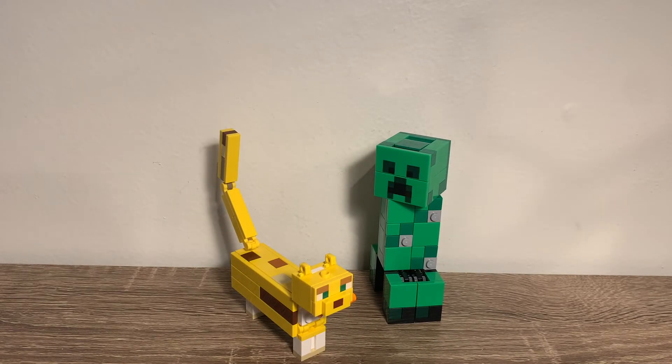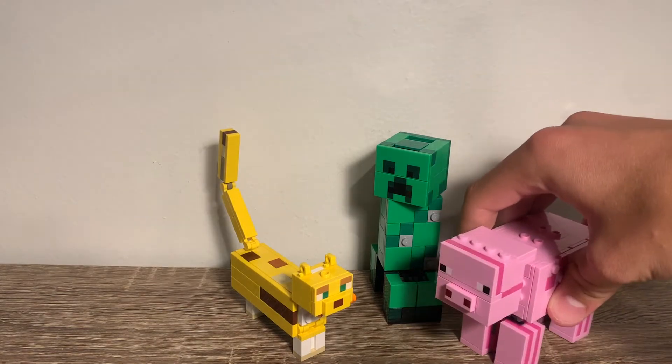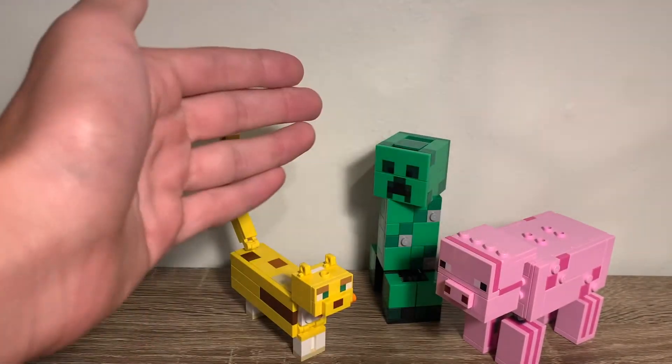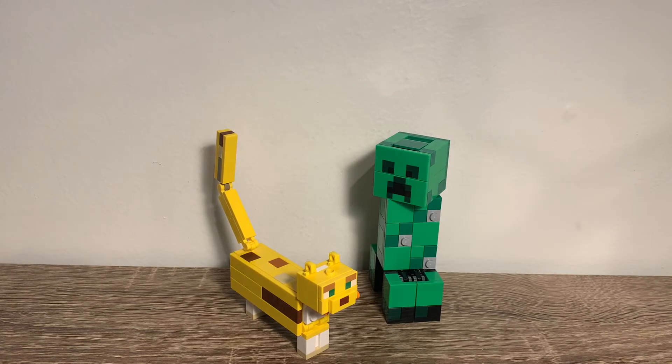My final verdict: I really like the big fig series — it's great to get these iconic figures in a bigger scale than minifigure scale, and the creeper and ocelot are a really good pairing. I also find it funny that the other series had a pig, because the creeper was originally supposed to be a pig model that glitched out and became a creeper. So having the pig and creeper both in series two feels clever — maybe intentional, maybe not.